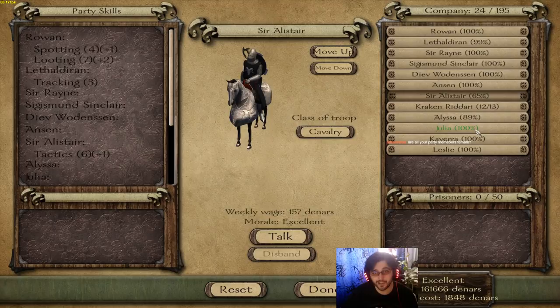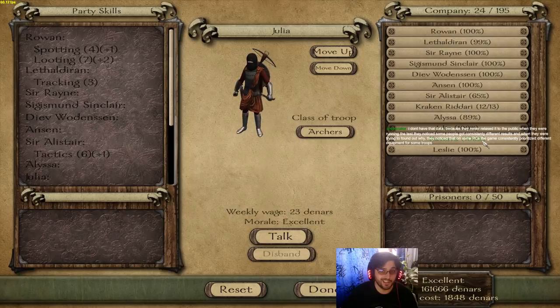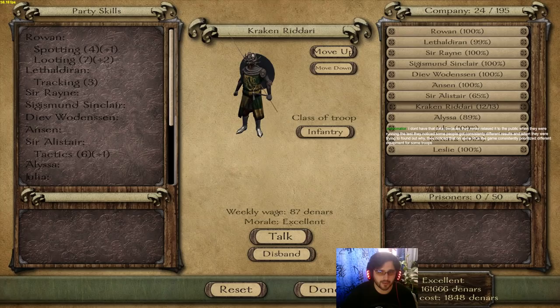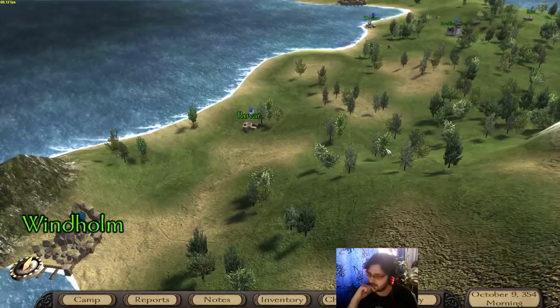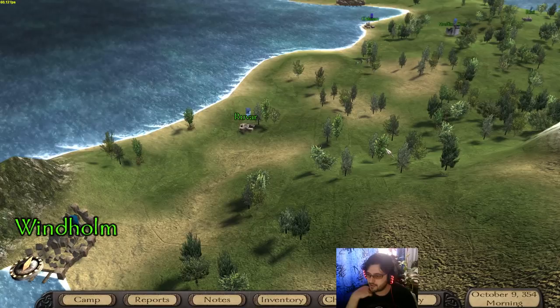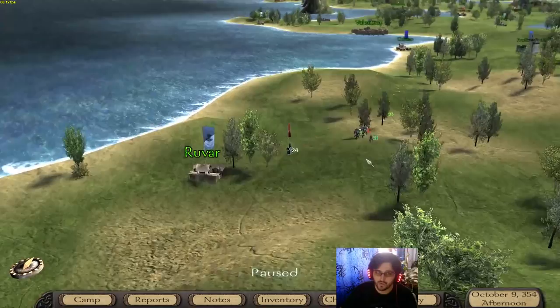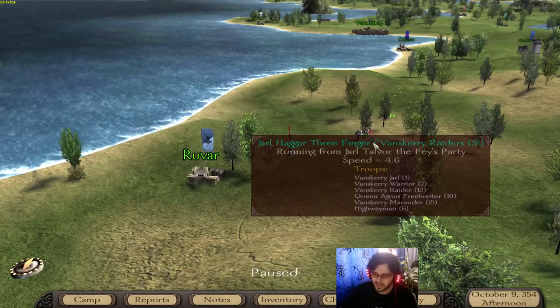Interestingly enough, this is simply a coincidence — they're the brains of the operation, my intellect characters. While the other boys are mostly on combat stats, the Kraken and Reddari are simply male because that's how the unit works. They don't have that data because they never released it to the public when they were running the test. They noticed some people got consistently different results and on some PCs, the game consistently prioritized different equipment.